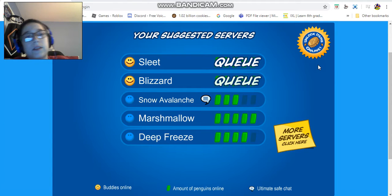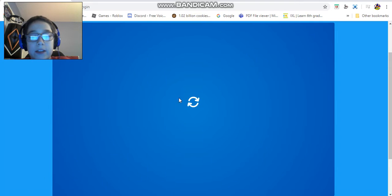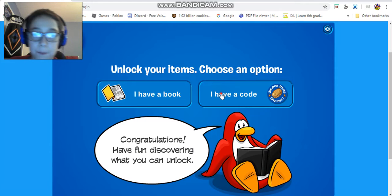I want to show you guys two new codes, which I already used, and then a catalog, a stage play, and a pin. There's also a Club Penguin Times but I'll make a separate video for that. I'm going to try to show you guys the pins and the stage play.